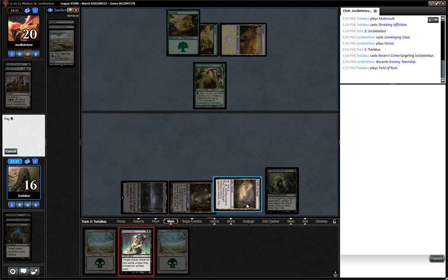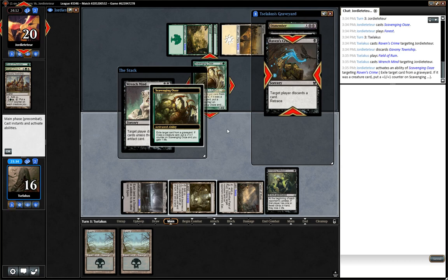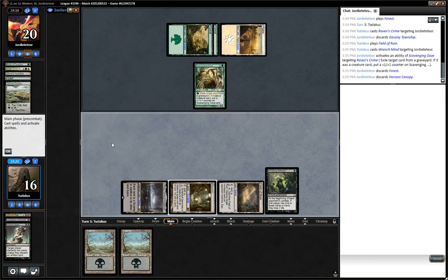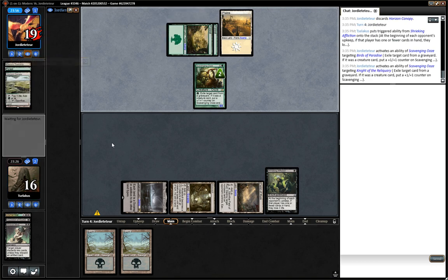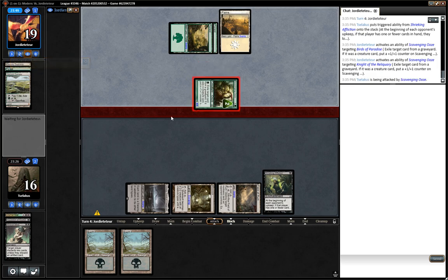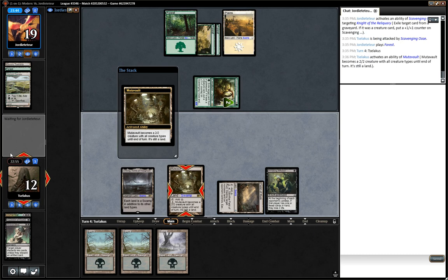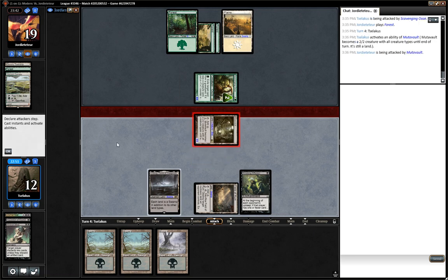I don't think he has any artifacts in this deck. The Crime is gone — we don't have that. Yeah, we just ate the birds to get a bit bigger. Knight of the Reliquary to get a bit bigger — that's been a pretty important ability. So I think we race. Obviously, if I draw a Rack effect, this gets significantly better for me — Liliana, Smallpox, Dismember — there's a whole pile of really good cards I can draw, and I've got like three or four chances to do that.